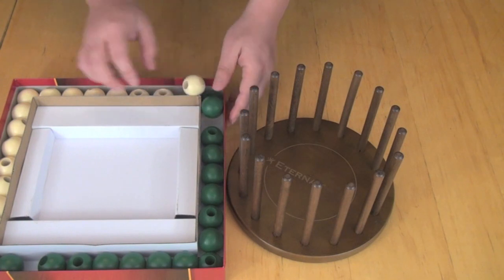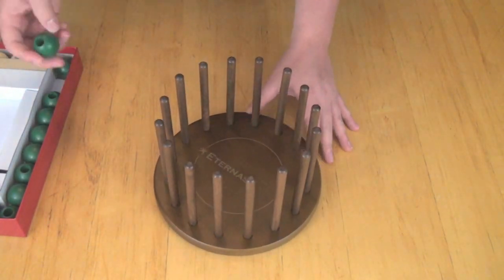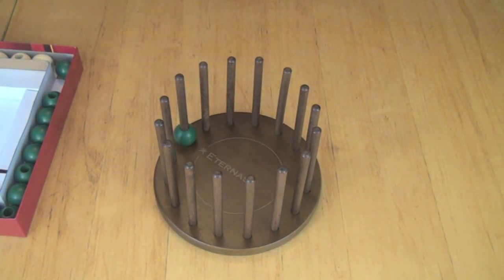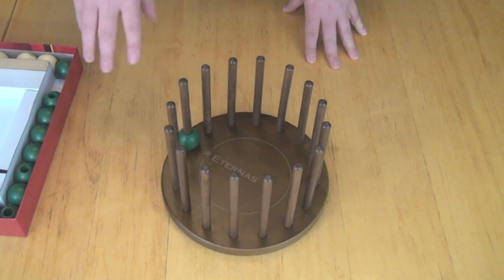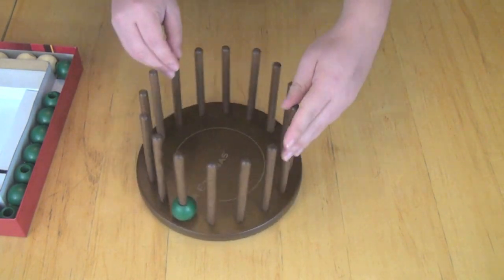Each player has their own set. On your turn, you simply take one of your pieces and place it on one of these pegs. You're trying to get four in a row. The game is essentially Connect 4, but since it's in a round, there is a little bit more strategy to it in that you can play all the way around the board. It's a little bit harder to keep track of what everybody's got going on unless you're turning the piece.